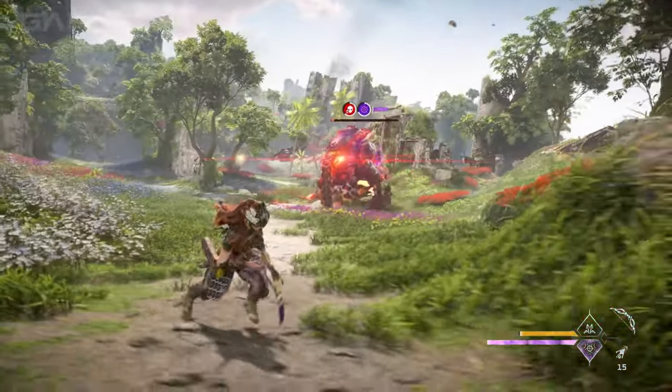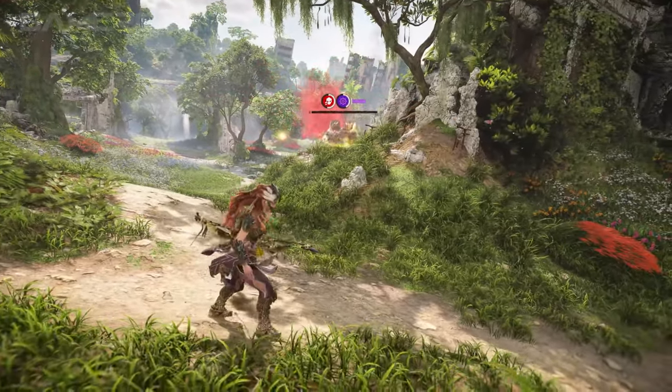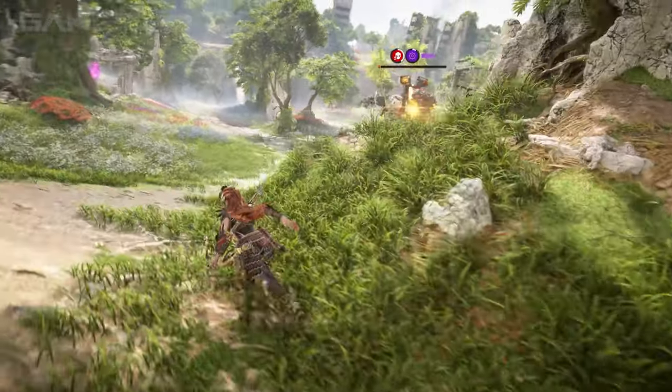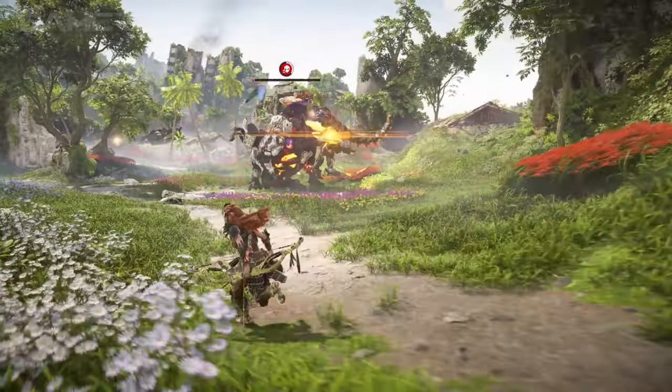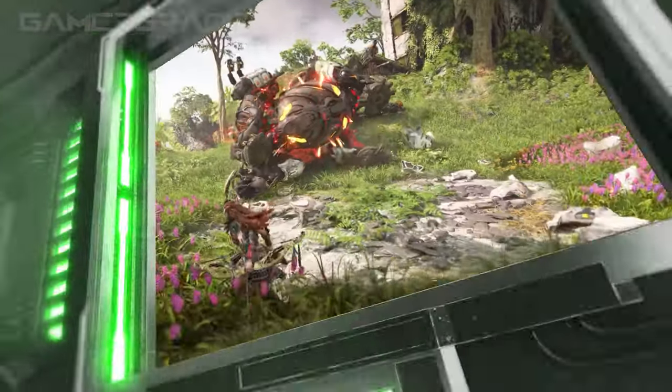When the plasma blast state is inflicted upon Aloy, after 12 seconds a plasma explosion will hit her and drain 35% of her total HP, including over-healing. During the 12 second timer, you can use a cleanse potion to remove the state, therefore circumventing the resulting explosion.